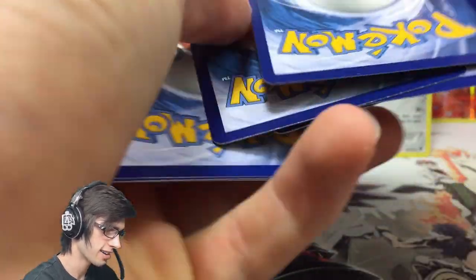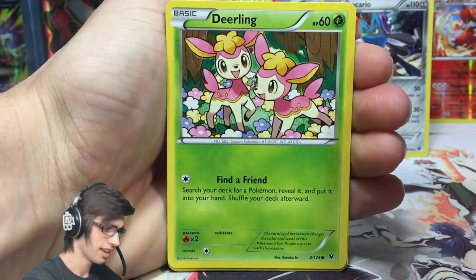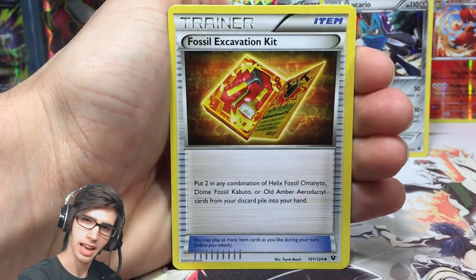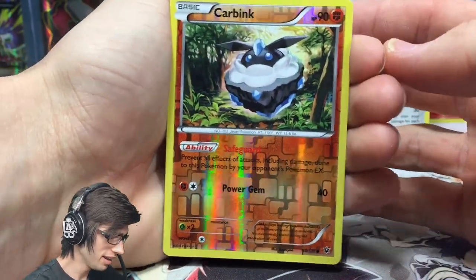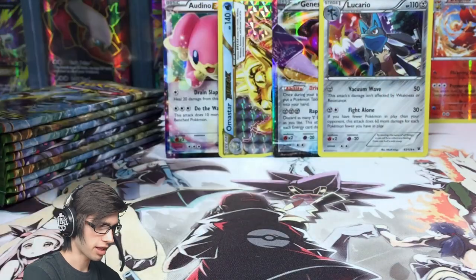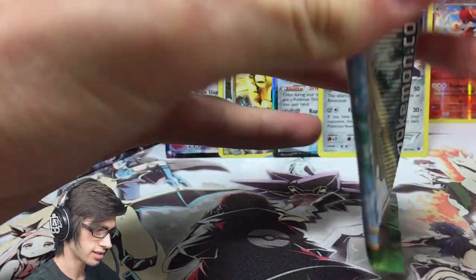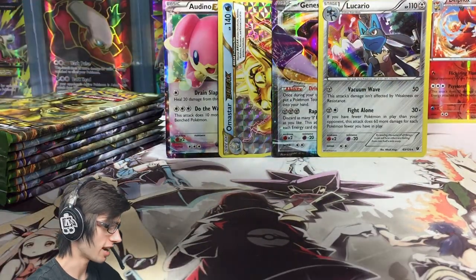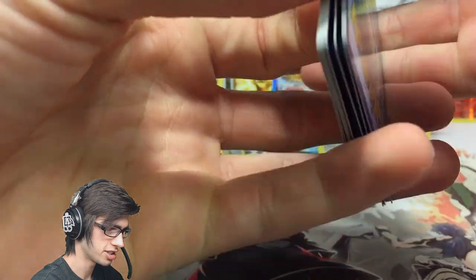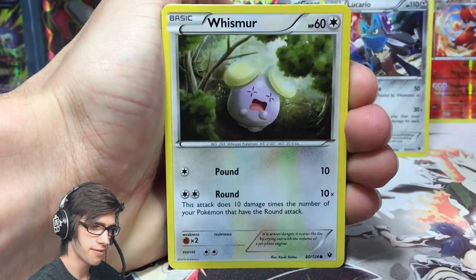It's definitely going to be a long video, but it's all for a good cause — these boxes are just amazing to open. I thought for once I'd actually open the whole box in one video. We've got a Carbink reverse and a Reuniclus regular rare. I wanted to get this as close to release date as possible — releases in Australia can be slow depending on where you live, and I'm on the outskirts of Brisbane.